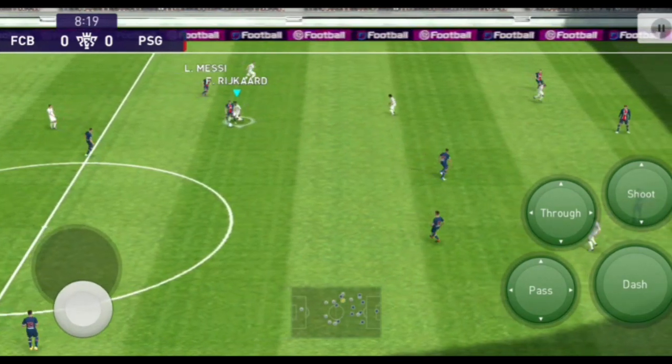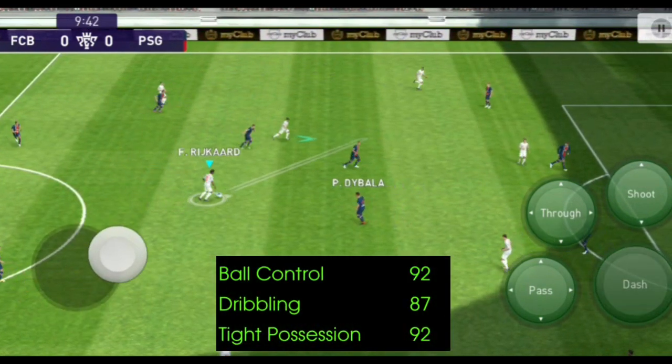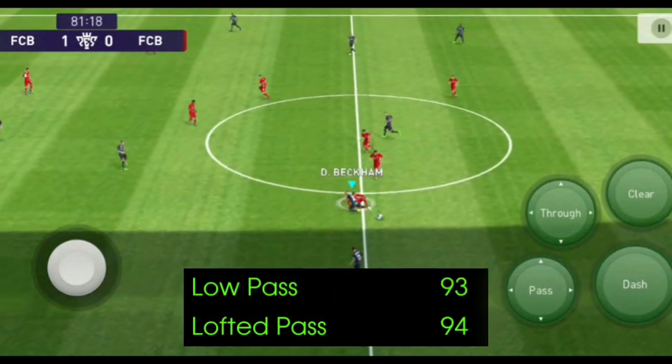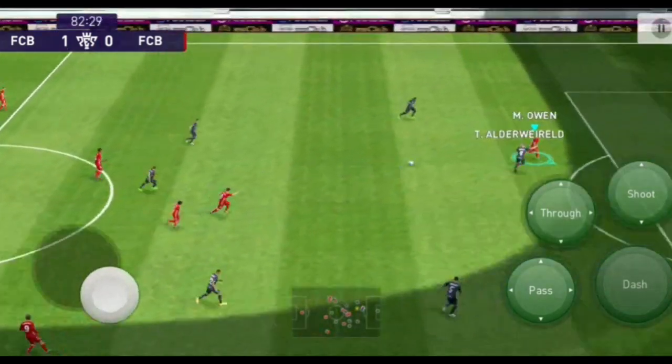Attacking stats: Offensive awareness is 85, ball control is 92, dribbling is 87, tight possession is 92 — this is positive. Low pass is 93, lofted pass is 94. We are unable to get a good advantage of the DMF from these alone.